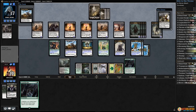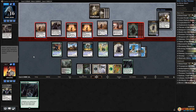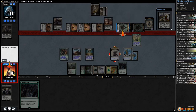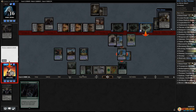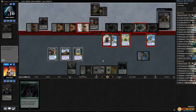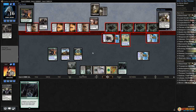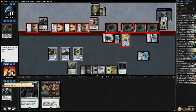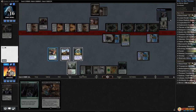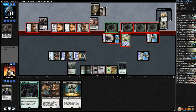Opponent kills Kalitas, gets drained. Opponent goes attacking, attacking, attacking, attacking. Block here, block here, block here — chump with a servo as well. We're basically just hoping to hit well off Dusk Watch. Activate Dusk Watch, get a Yahani — that's a start, we're gonna need something to go with it. Activate Dusk Watch again, there's Marionette Master — that might be enough to win us this game. And a Throne on top!